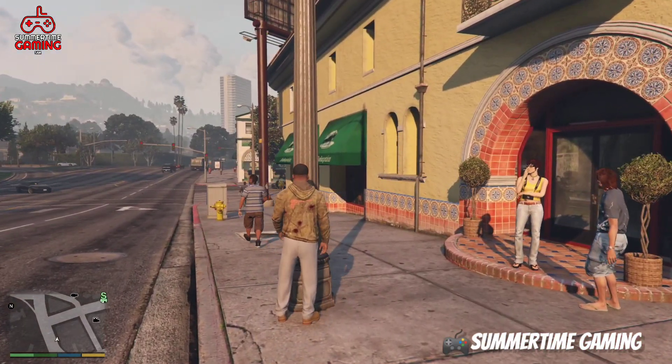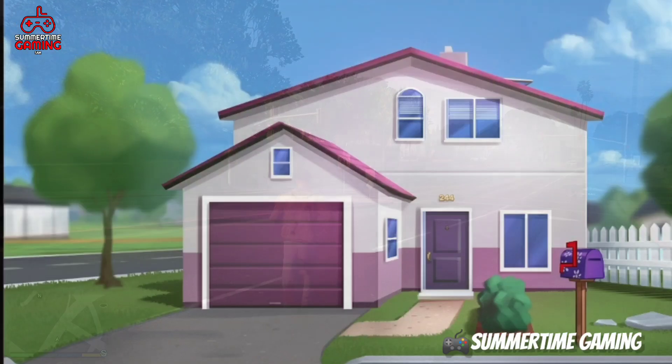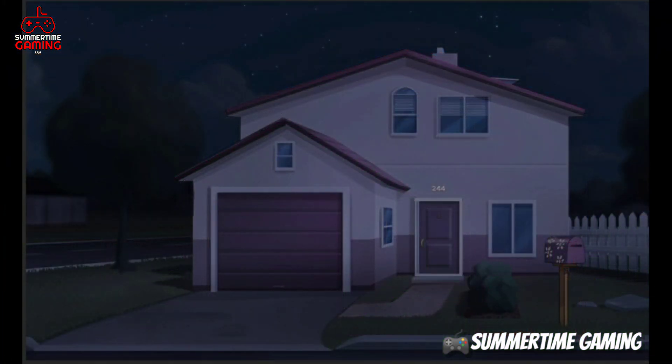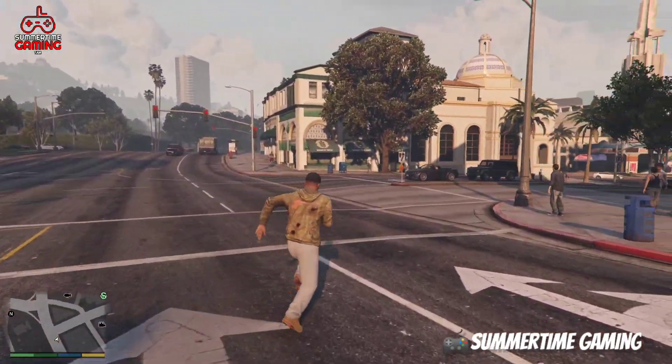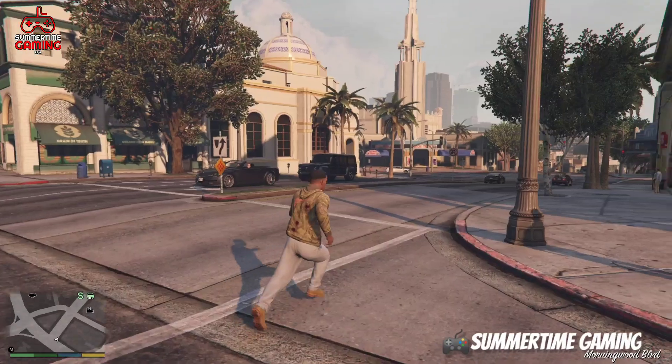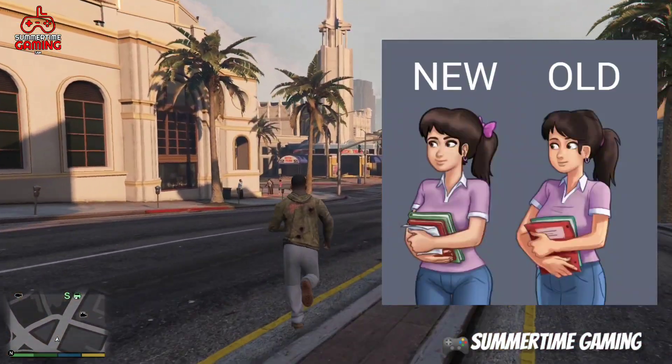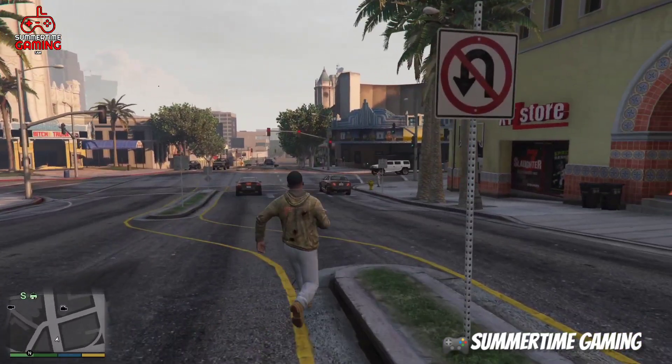Mia's house is also redrawn. In the morning Mia's house will look like this and in the evening it will look like this. Since we're talking about Mia, let me show you the new rework for her. DC has redrawn Mia's look — her hair has been changed and her facial look has also been changed.